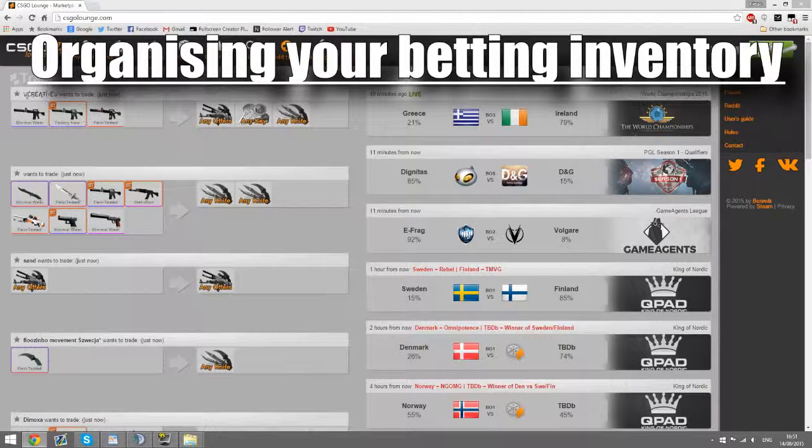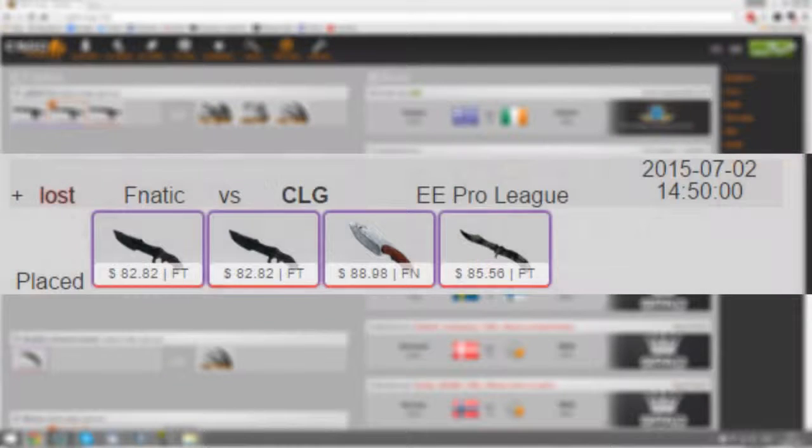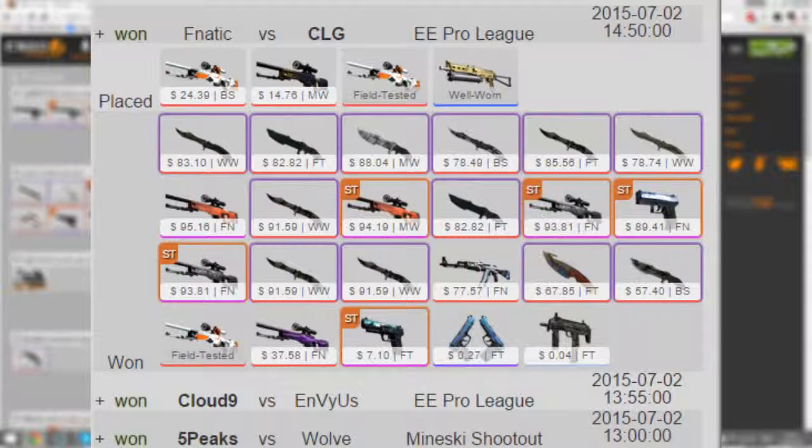Another tip CSGO bettors go by is to never go all in, no matter what the odds are. For example, there was a Fnatic vs CLG game where CLG were on 5%. Many people went all in and lost their skins because CLG won at 5%. However, sometimes this can work — a lot of people put skins on CLG just for the chance they'd beat Fnatic, and in this case it worked. Although I really wouldn't recommend this unless you have a lot of skins to bet with.